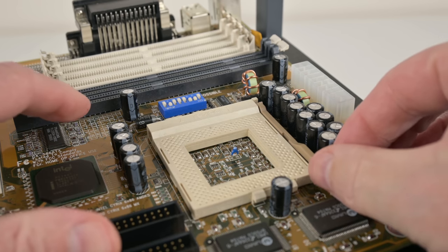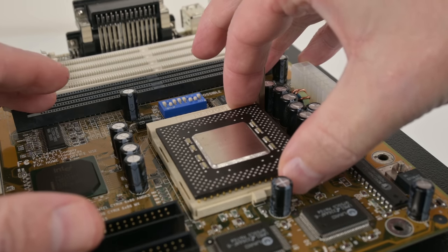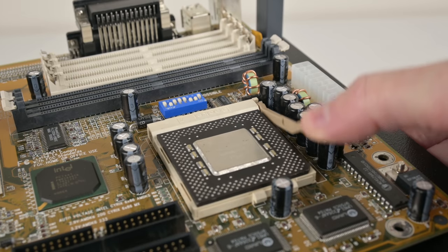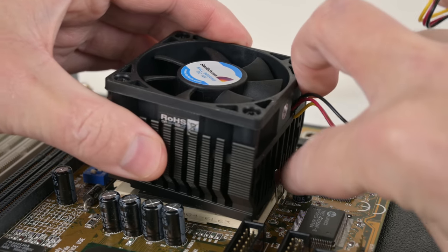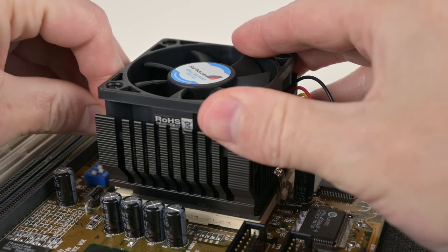The time period when the Pentium MMX launched is really interesting — performance just exploded. Within a few years, we went from a Pentium running at only 60 MHz to a much faster Pentium II that can do 450 MHz. We saw similar growth with graphics cards, going from 2D accelerated graphics to the first 3DFX Voodoo and then later the Voodoo II in SLI.